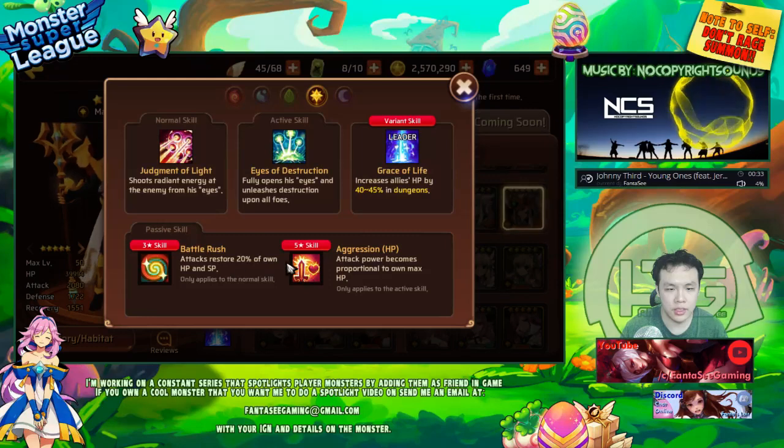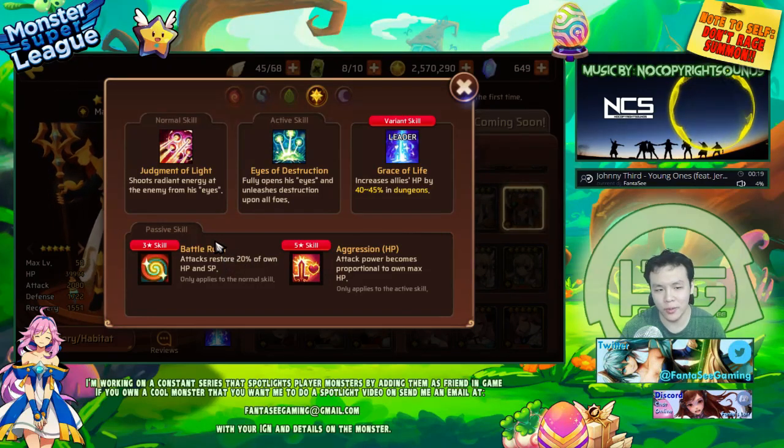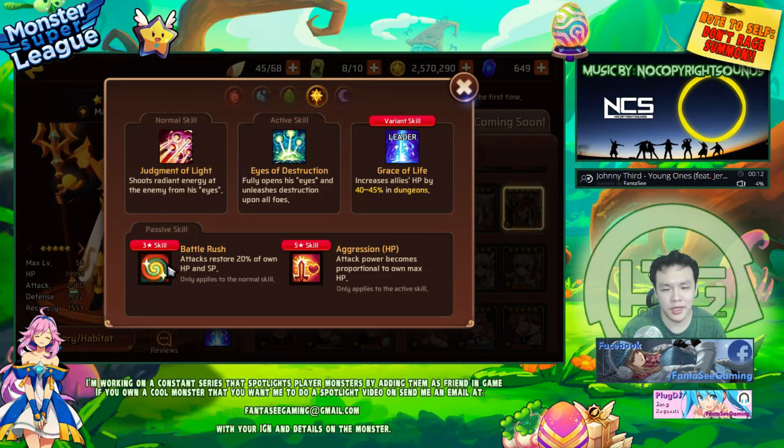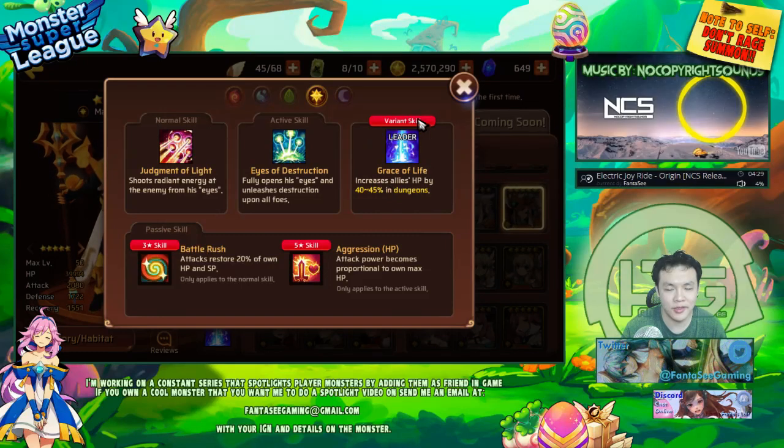The reason why he's really strong as an HP Aggressor is because he has the ability to heal himself. Through his Battle Rush, he is able to gain HP and SP. So he's basically always going to be healing himself — his sustain won't be a problem. It won't be hard to heal him up even if you boost his HP over, like, 140k or some crazy number like that. He also has a really nice leader skill if you can ever summon him as a variant.